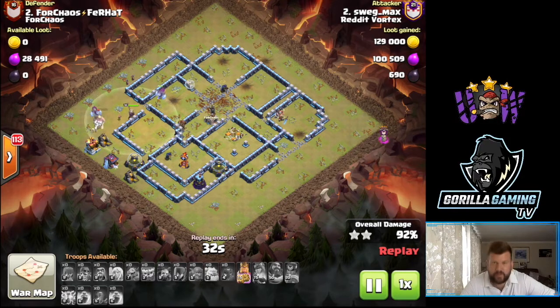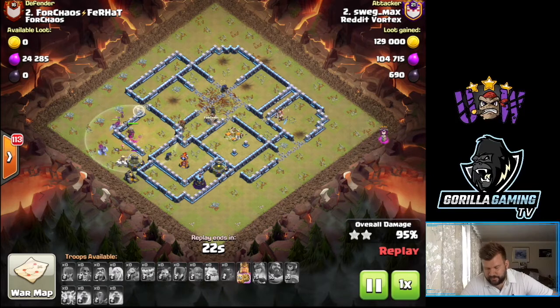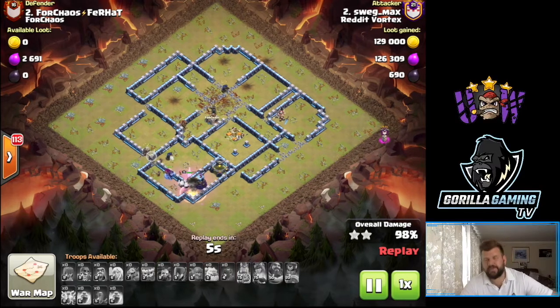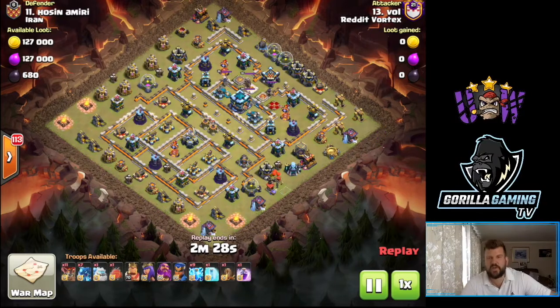Still working around the outside doing a bit of cleanup, royal champ ability goes off - do we get the single target down in time? We don't, so this is all looking a little bit tight. But we do have a yeti with a full basket, we've got witches and skellies for distractions, king ability there for powering through a wall. King ability goes in, breaks into the single target, single target goes down, plenty of troops to take out the rest of the base. Really really nice attack - beautiful plan by Swag Max, bringing in another triple on day four.